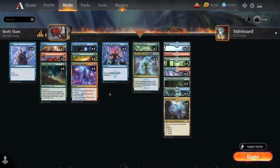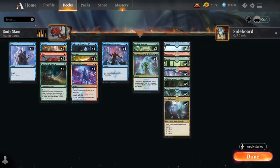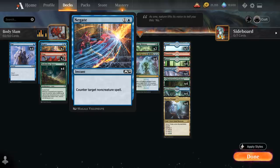To help us assemble the different pieces, we also have four copies of Solve the Equation, which lets us search our library for an instant or sorcery card and put it into our hand. We've got a bit of ramp as well to help us get the Body of Research in play sooner, and to potentially cast Body of Research and Fling in the same turn to avoid any removal spells. At one mana we have the full playset of Opt for card selection. At two mana we've got two copies of Negate, which we can also search up against control decks to deal with opposing counterspells and make sure the combo resolves.